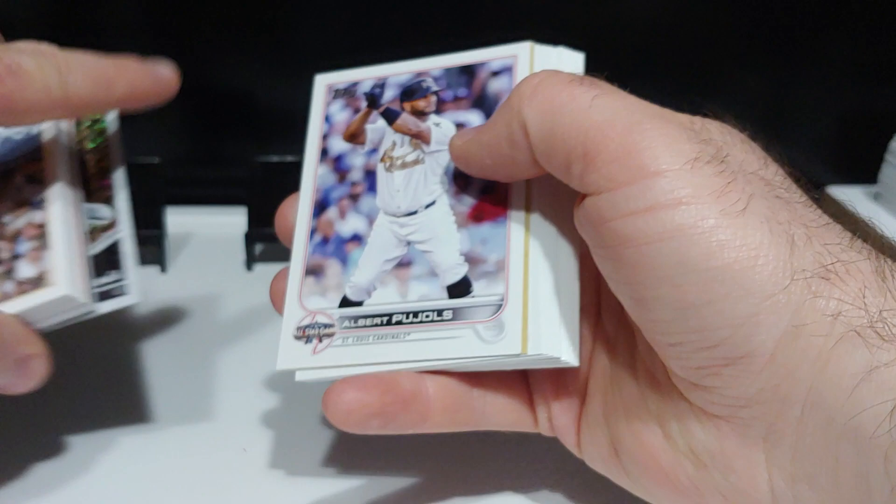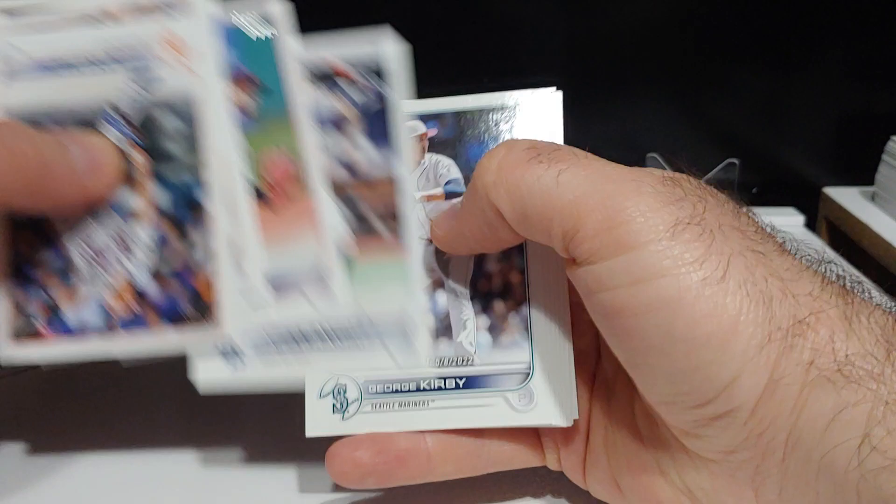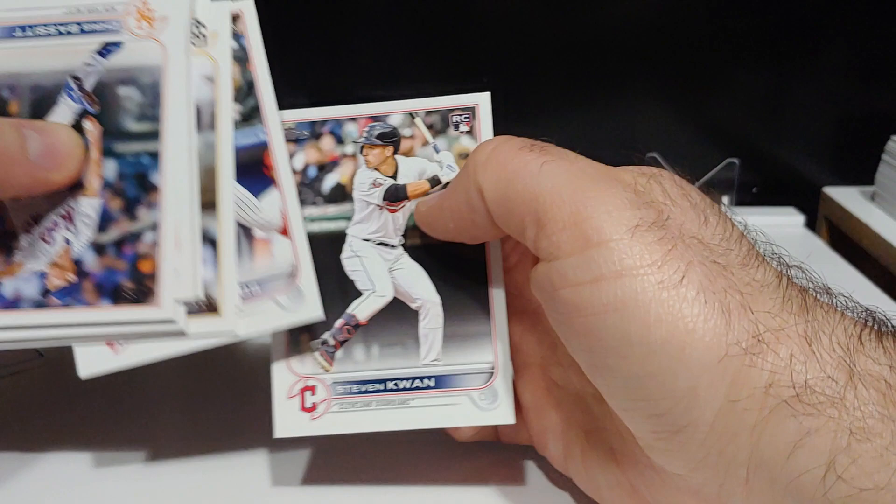Real quickly through the back of the pack — Albert Pujols, Max Scherzer inserts. And just looking for any big rookies. George Kirby rookie debut. And Quan rookie card.